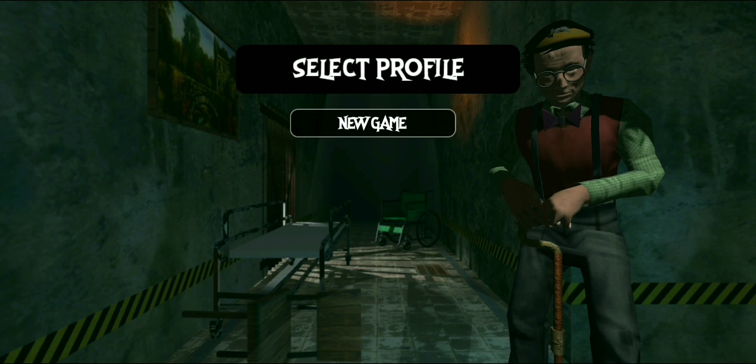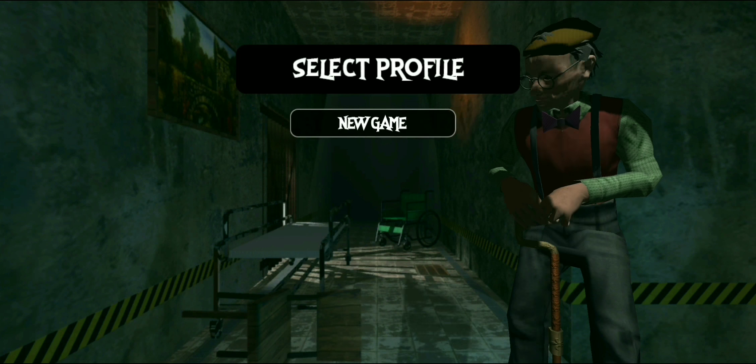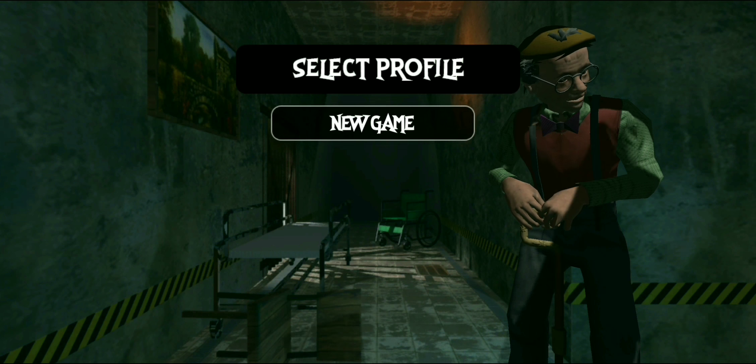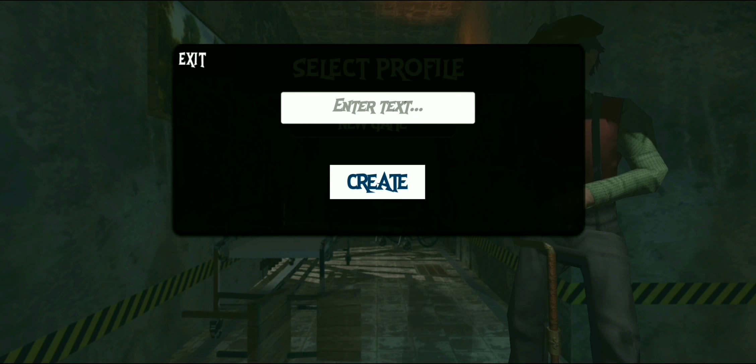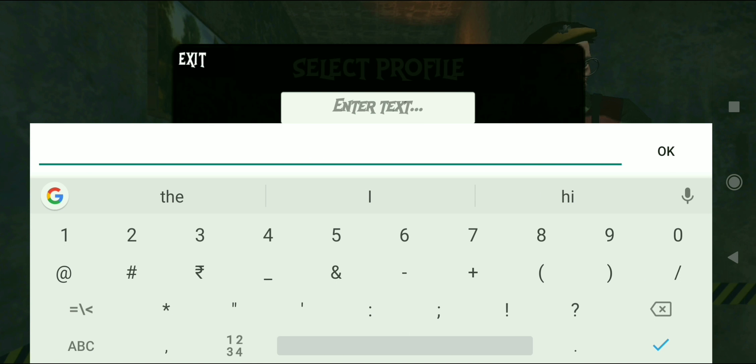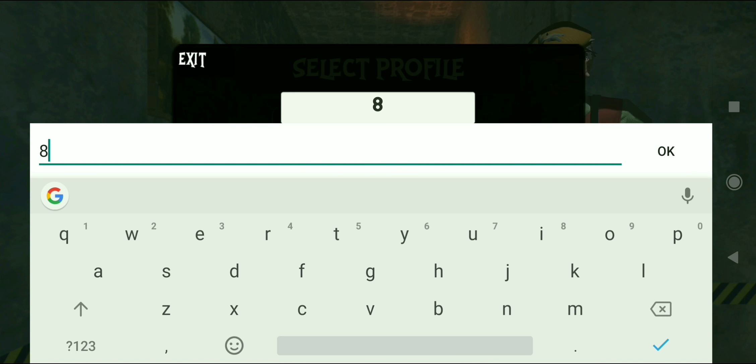Hey guys, I'm back with another video and today let's play Mad Neighbor. Let's start the game, select profile, new game, enter text. Let's put my channel's name: 8-bit Android Plays. Okay, 8-bit Android Play, fair enough.